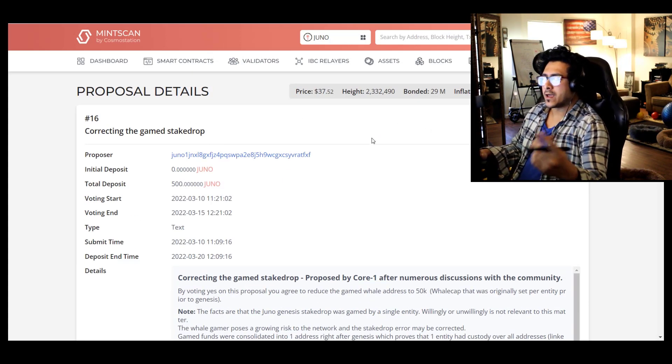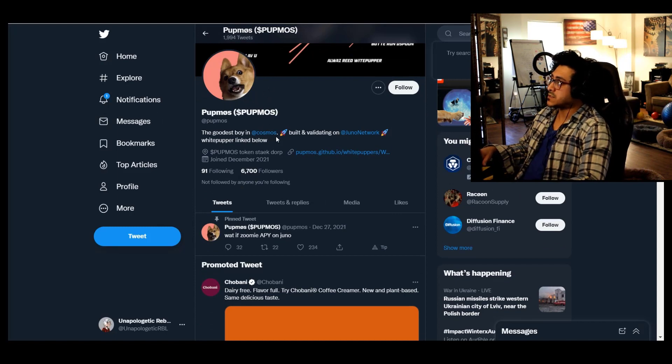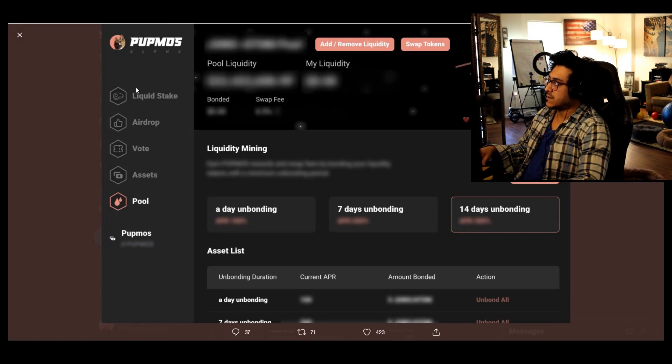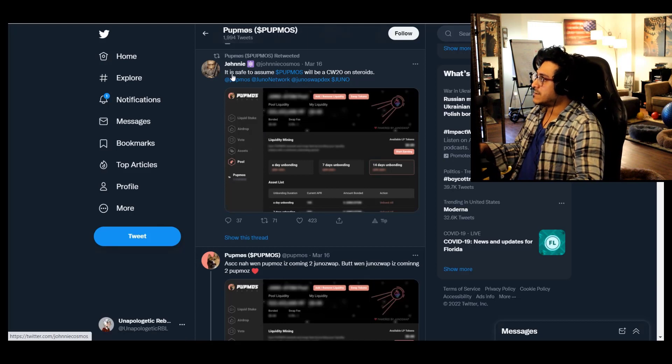Don't decide based on just one proposal — check a couple. That's one way. Second: check how much they contribute to the ecosystem. Personally, some of the ones I support include Pubmos — they're working on something interesting. I don't know exactly what it is but it's coming, and if you stake with them you'll probably be rewarded with some airdrops. This is just a secret alpha I'm throwing out there.